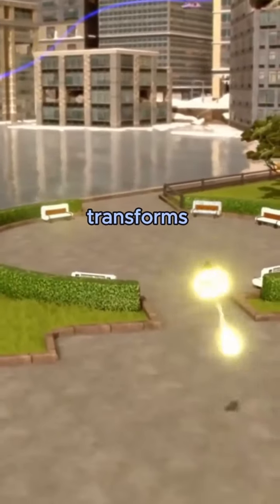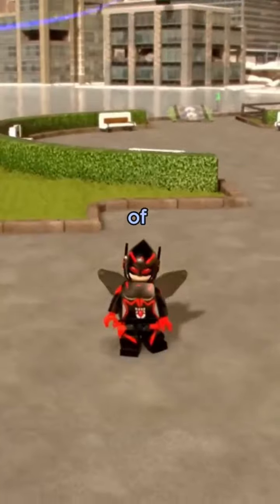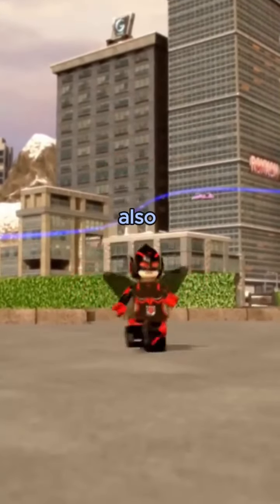Starting with the Wasp, she transforms into her small but very powerful version, as she can shoot these rays from her hand. It is one of the character's most beautiful outfits. She can fly and she can also become giant.